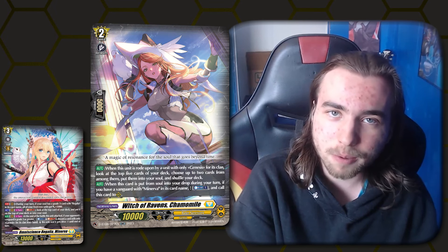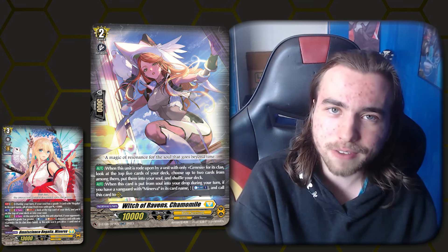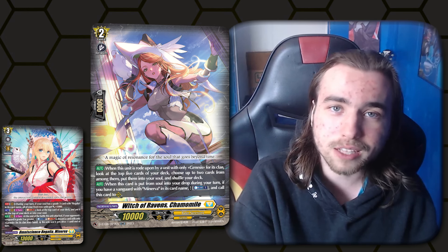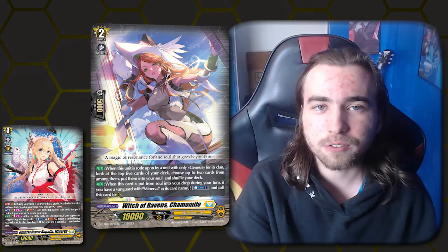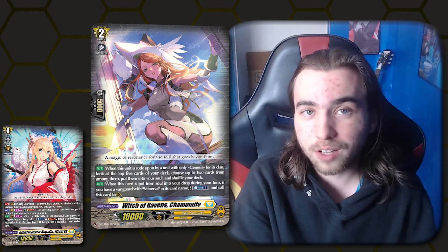Whenever you soulblast out Chamomile, you can Cabalus 1 and call it to rearguard. We have Minerva's top checking effect to scout for either non-triggers — so we have a higher chance to drive check triggers — or we could scout for pieces we want in soul, like Chamomile, and try to fuel our deck that way. Because of Chamomile and Minerva, there are really insane combo plays this deck can do, and it can get really crazy.